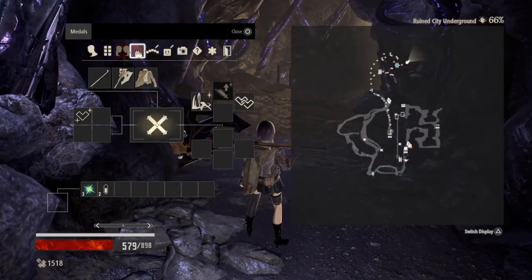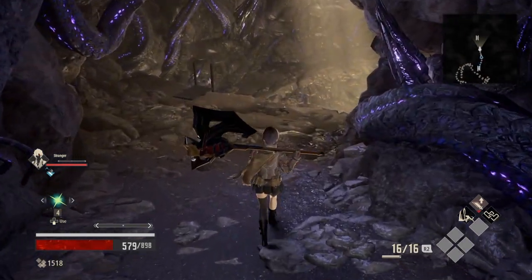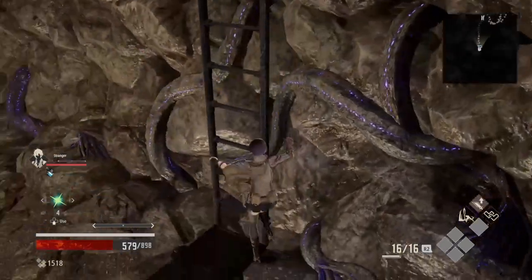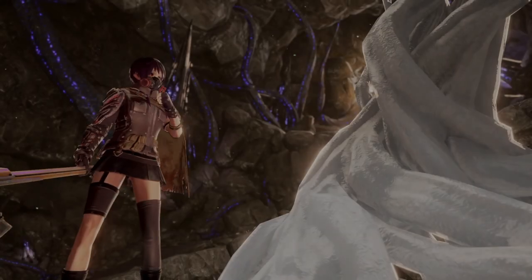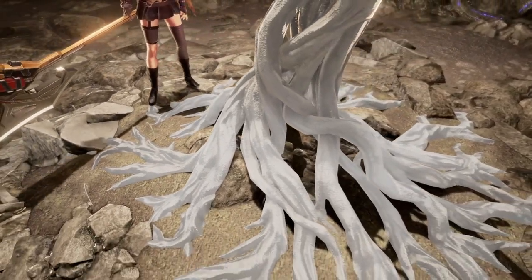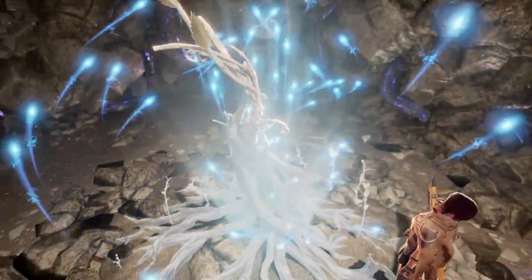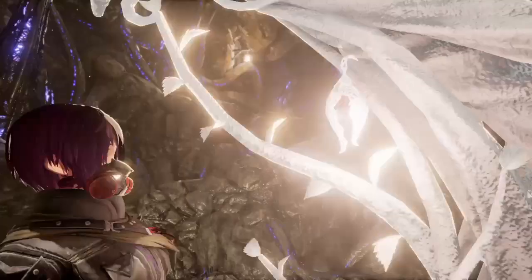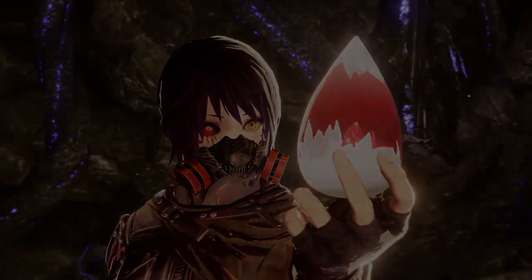Oh right, I completely forgot. Regen extension — yes, let's use that. Now we get four uses of our regen instead of three, very useful. Activate blood spring, let's go. Very pretty, this is pretty cool. That was bright. And now we have blood beads — look at that. Blood beads are pretty cool looking too.